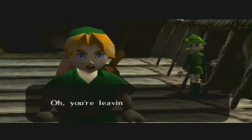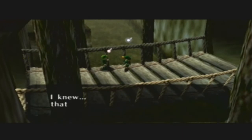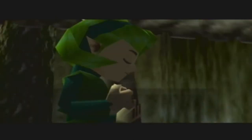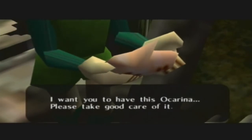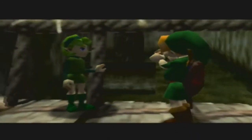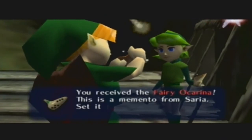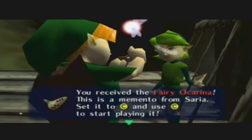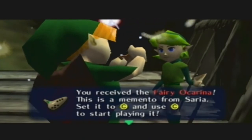'Oh, you're leaving. I knew that you would leave the forest someday, Link, because you are different from me and my friends. But that's okay because we'll be friends forever, won't we? I want you to have this ocarina - please take good care of it.' And we went ahead and got the fairy ocarina. We'll be getting a couple of ocarinas in this game that will probably be the main basis of the entire game. You'll see more why next part.